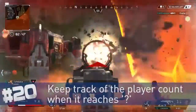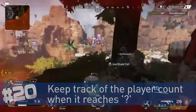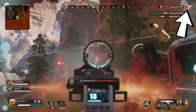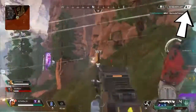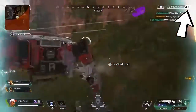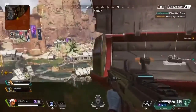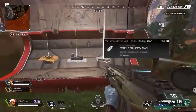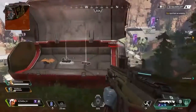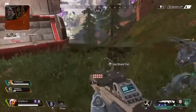Once there are nine players left on the field, the player count number will be hidden. There's a way to keep track though: note the number right before the feed went from four teams to three, then subtract by one every time the squads-left icon flashes red, because that means a player just died. You can also see it in the kill feed, but watching the red flash is easier. Hard to track mid-fight, but if you can, you'll know exactly how many enemies are left.